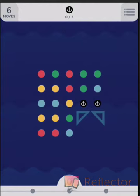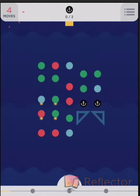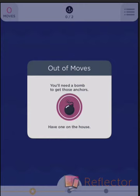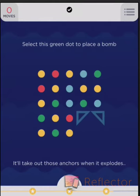And then once we play it a little bit here, it comes up and in a second or two you'll see — let's just use up some moves. And here you go, it says you'll need a bomb to get those anchors, have one on the house. Now we drop it there, it blows everything up and they drop down.